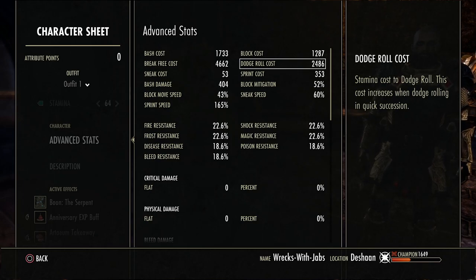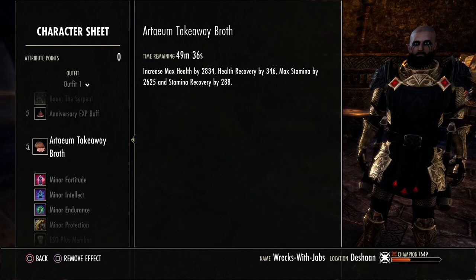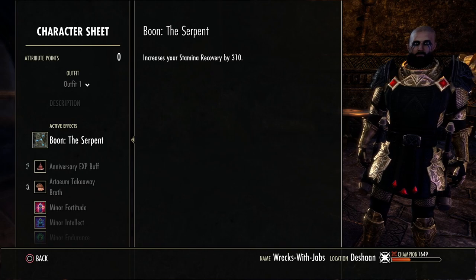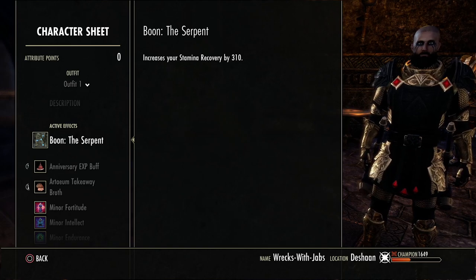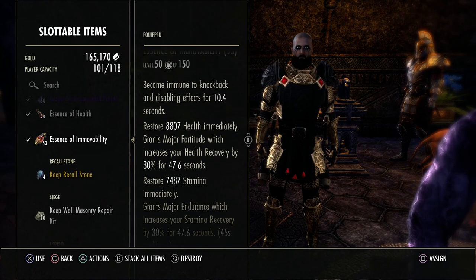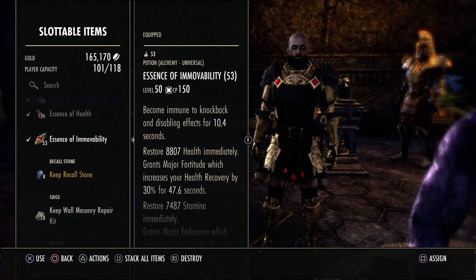For food I'm using the Artaeum Takeaway Broth — best in slot in my opinion, better than the Smoked Bear Haunch many people use. For Mundus stone I'm using the Serpent, which is very multiplicative with major and minor endurance and really helps sustain. For potions I use tri-stat potions or Essence of Immovability potions, which give CC immunity for 10.4 seconds plus health and stamina.